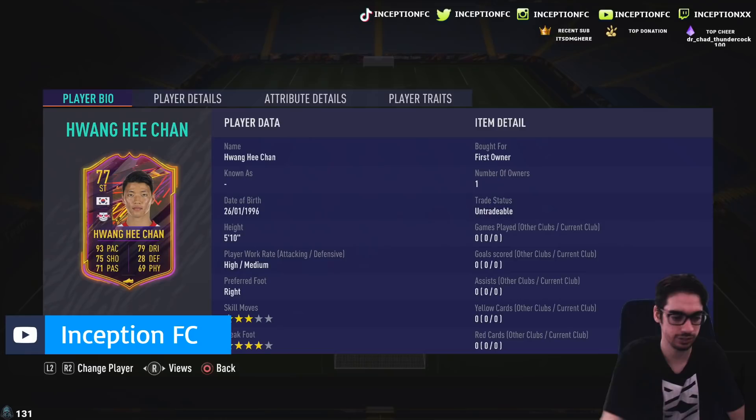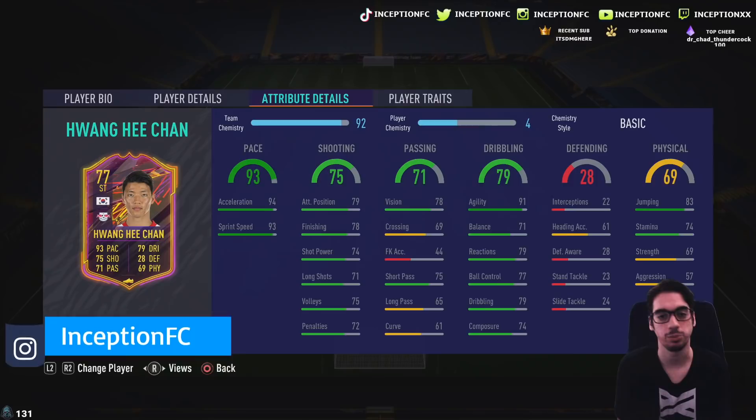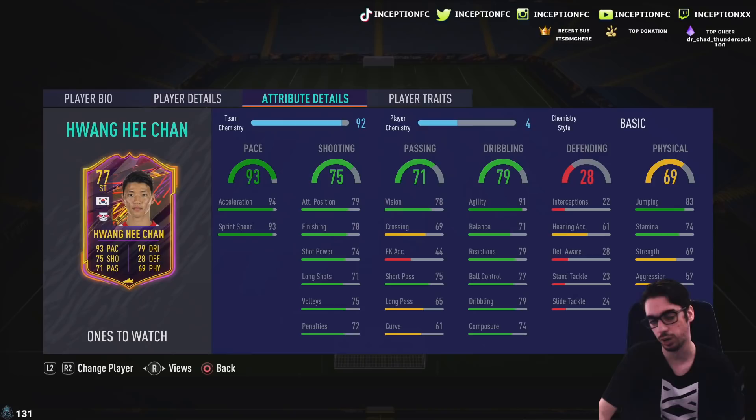We're going to see what's up. Apparently he's the overpowered beast in this game, so I just want to see what the best chemistry style is to give this card whenever he does get any sort of upgrades. In regards to his traits, he's got technical dribbler but it's CPU oriented. He's got 94 acceleration, 93 sprint speed — don't necessarily need to improve that. Shooting on the card is at 79 attacking positioning, 78 finishing, 74 shot power. As a striker with a four-star weak foot, you do want to improve that as much as possible.